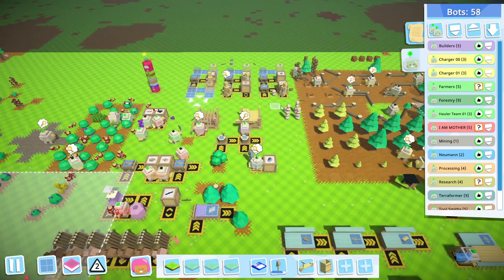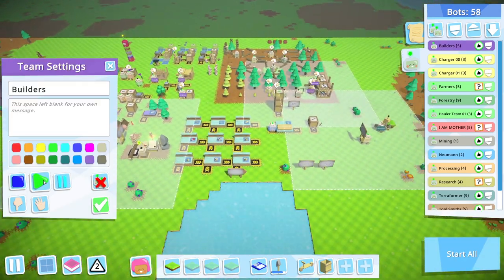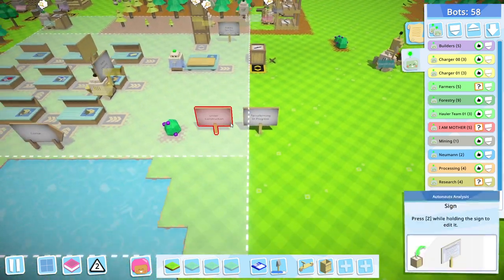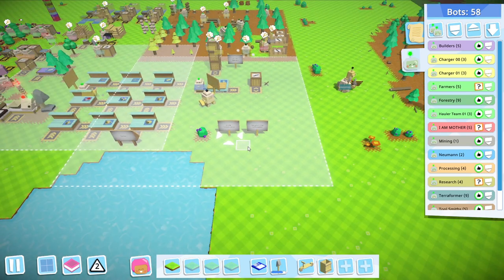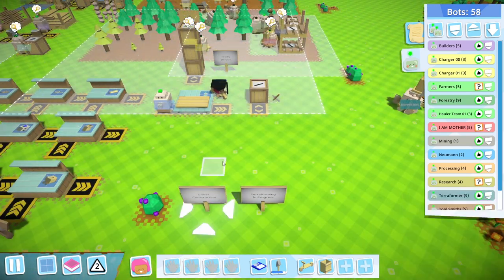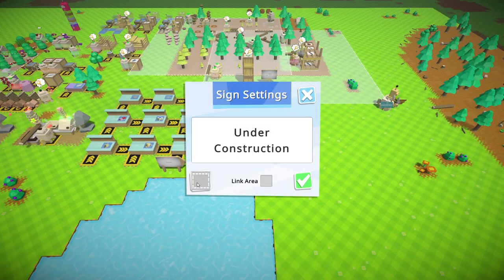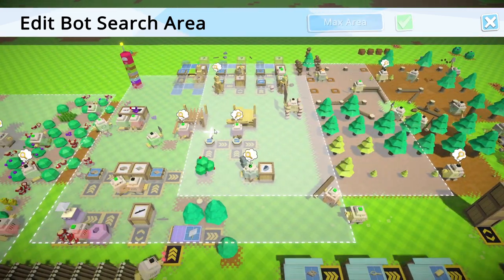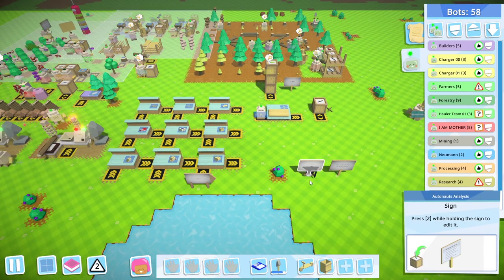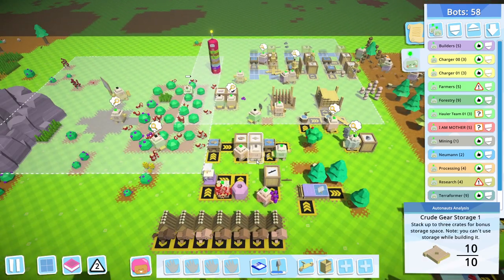I'm noticing things aren't being built over here. Is it because the builders are going to be turned off? I probably haven't designated the area. Let me go and pick up this sign — I wish there was an easier way to manipulate these remotely. I would like to move this area all the way up there. Crack on. I thought we had the building area over there previously, but clearly that was not the case.